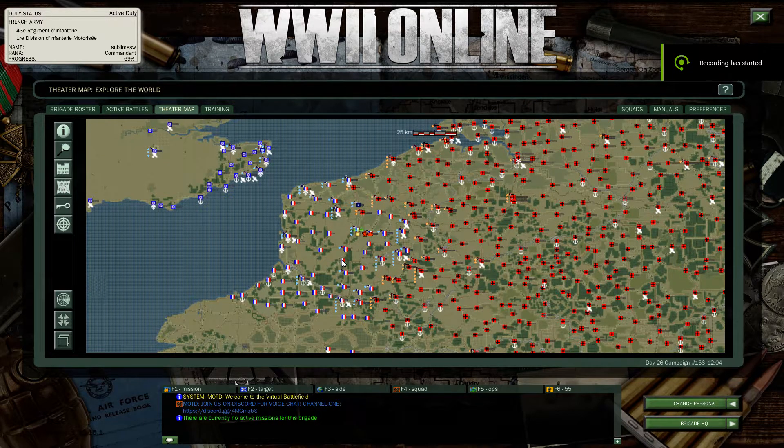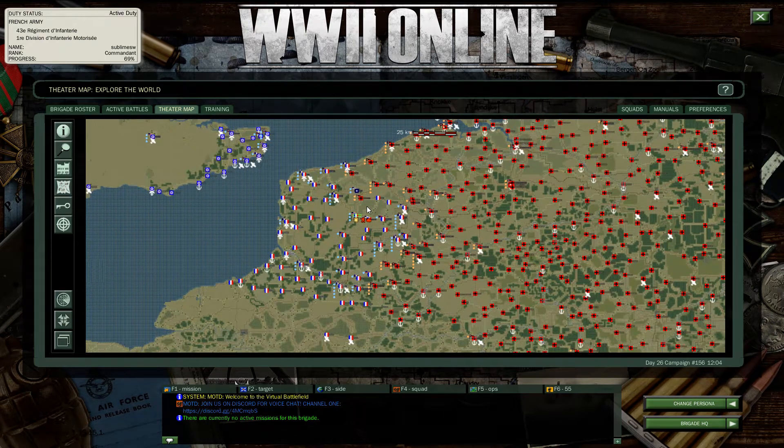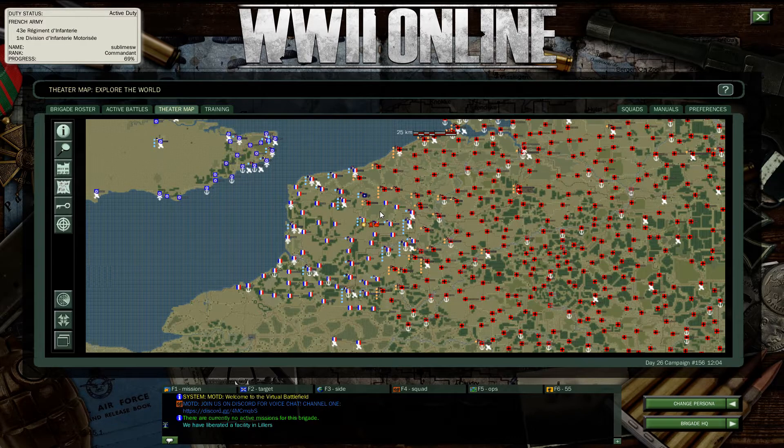Hey everyone, welcome back to another World War II Online tutorial with Sublime Swell. Last time we talked about the grand strategy of the game, the big picture look at the war. And today we're going to talk about defense, specifically how to defend a town.